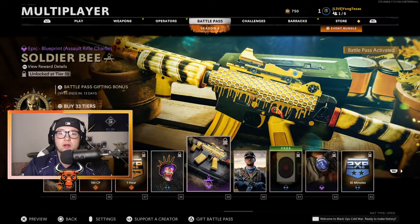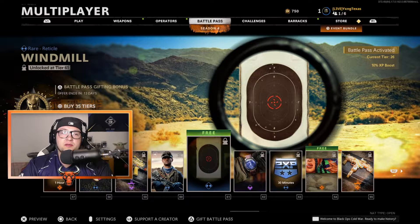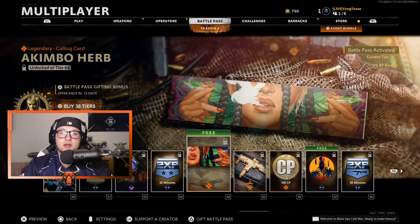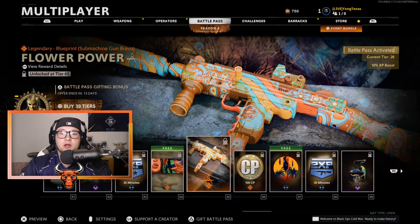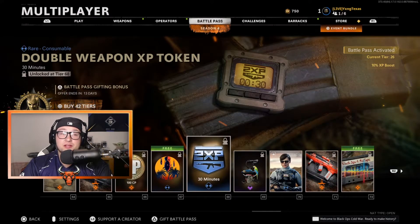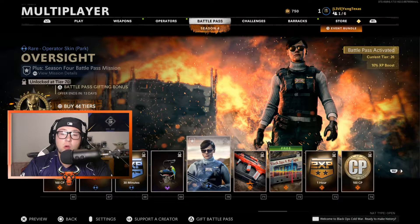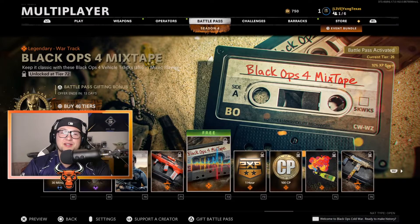The Soldier B Assault Rifle that looks like an XM4, the Cutthroat Operator Skin for Vargas, the Windmill Reticle, the Wasteland Accessories Sugwatch, 30 minutes of Double XP, the Akimbo Herb Animated Calling Card, the Flower Power Blueprint for a Submachine Gun that looks to be a Uzi, 100 COD Points, the Incoming Bomb Emblem, Double Weapon XP for 30 minutes, the Ship's Captain Charm, the Oversight Operator Skin for Park, the Lifesaver Blueprint for an Assault Rifle, and the Black Ops 4 Mixtape.